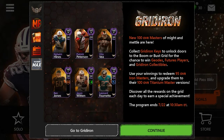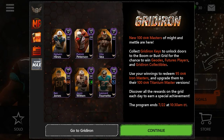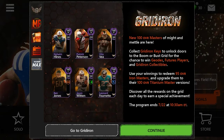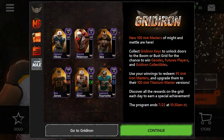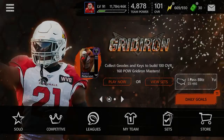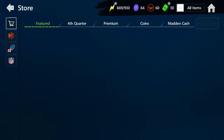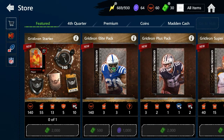This is going to be a hard promo to explain, but I'm going to break it down the best way I know how and tell you guys how to get those 100 overall Masters for free. We have six players: a 105 overall Patrick Peterson, 100 overall Hines punt return, 100 overall defensive tackle Vita Vea, Ben Jones, and Jason Witten — pretty solid six players with the master 105 overall Patrick Peterson.